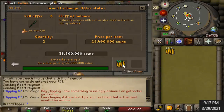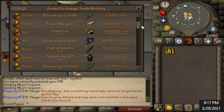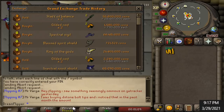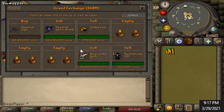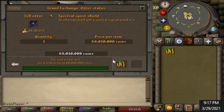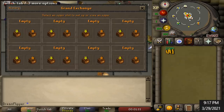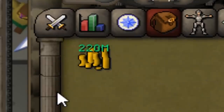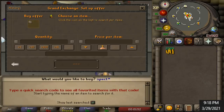In the last episode we finished off with a really interesting flip — buying the Spectral Sigil and combining it with a Divine Spirit Shield to make the Spectral Spirit Shield, getting a margin of around 800k to a mil. Incredibly good because there's very little risk in doing this, and through that in combination with quite a few other flips we managed to bring our cash stack up to 220 mil. We're getting very close to a quarter bill, which is very exciting.